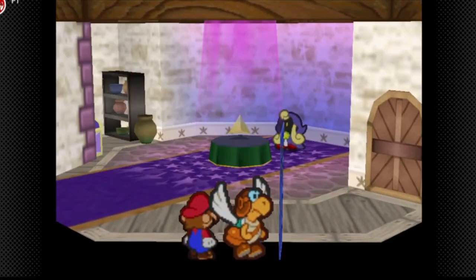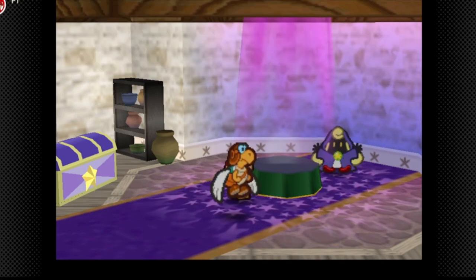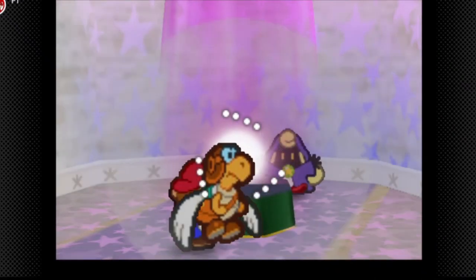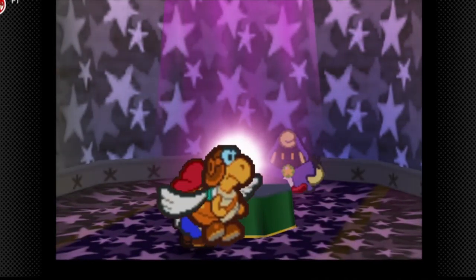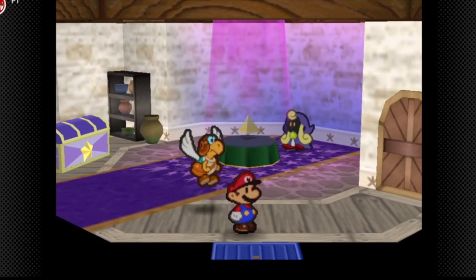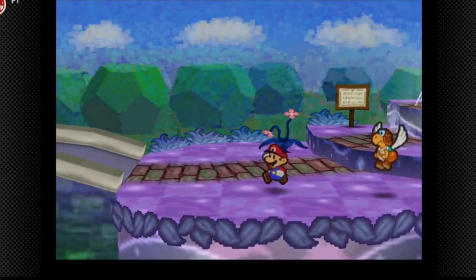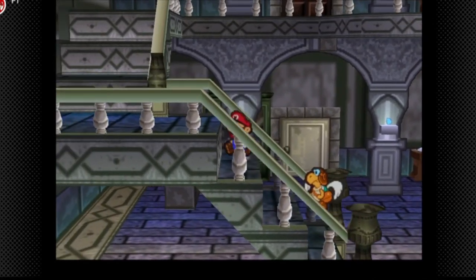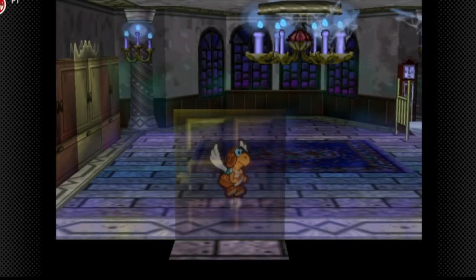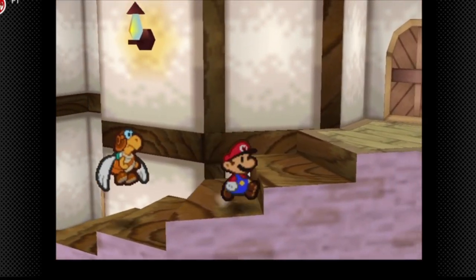Sorry for the sloppy editing in this part — I was rushing to get the music in. The last star piece is in Boo's Mansion, the area where we got the record in chapter three. We get that record area star piece. Now all we have to do is get the last remaining badge, which is in chapter eight, and we'll have all the star pieces and almost a 100% completion.